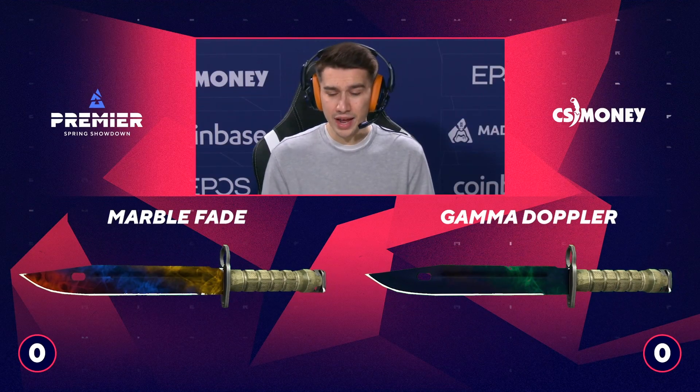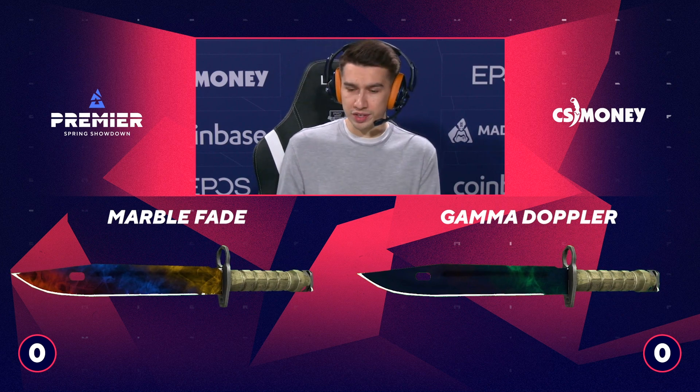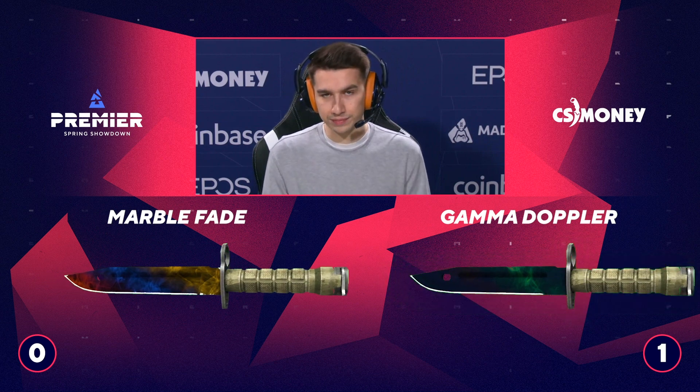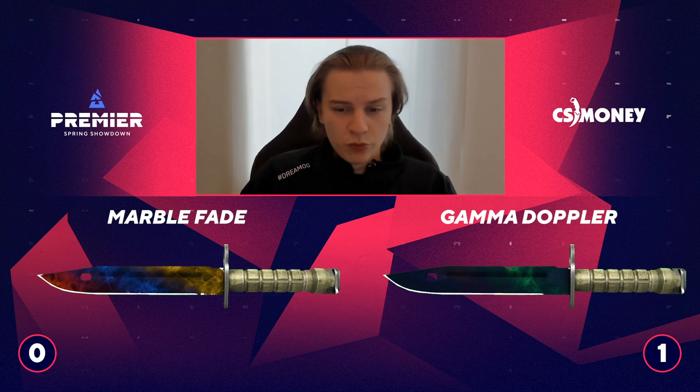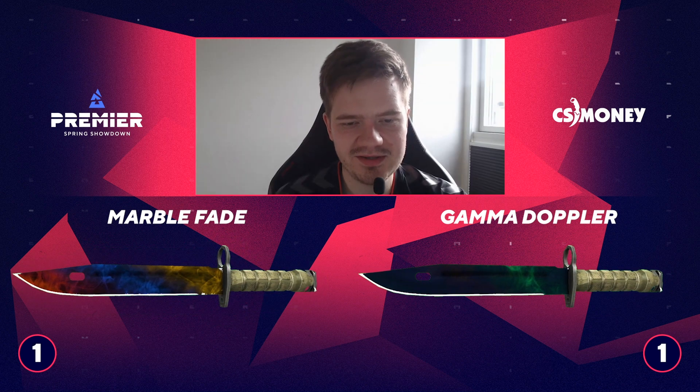Marble Fade, Gamma Doppler. Gamma Doppler with the four separate phases, plus the Emerald bonus. Even with some of the less inspiring Gamma Dopplers, you've still got to give it the win. This is a tough one. If it's a really cool color, I would pick that one. The Gamma Doppler looks pretty awesome — the colors actually look pretty cool. It has some teal in it, so the Gamma Doppler on this one.